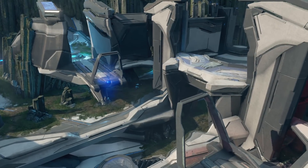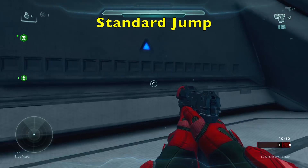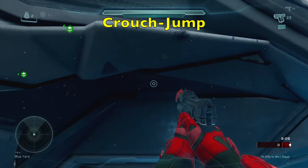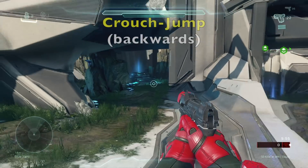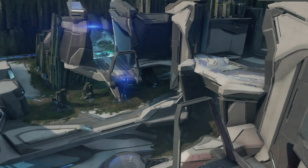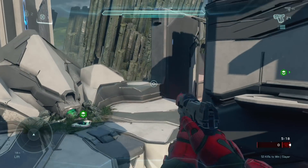Let's look at one more example on Colosseum: the jump from blue yard to blue nest, then to blue slide and then yellow tower. Since the map is symmetrical it works the same way on red side. From blue yard to blue nest you cannot do a standard jump, so it seems like you are forced to clamber. But you aren't — like the previous jumps you can use crouch jump and get the same results. You can even do these jumps multi-directionally and not be locked in for the 0.80 second clamber animation, though it is quite difficult backwards.